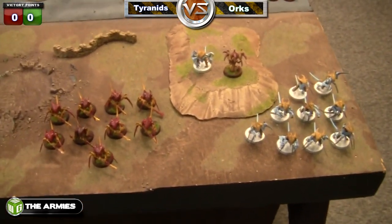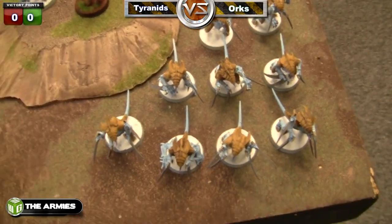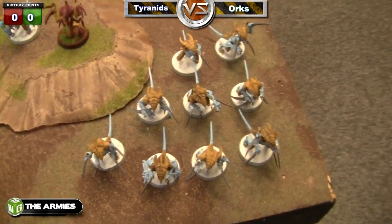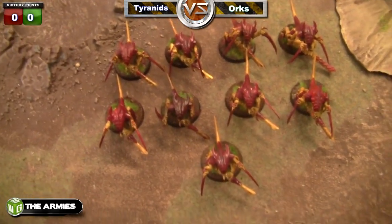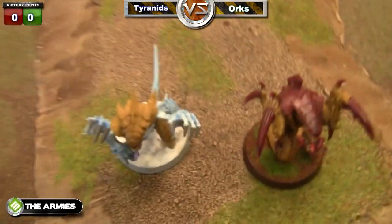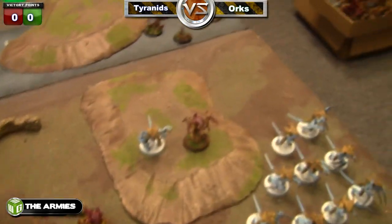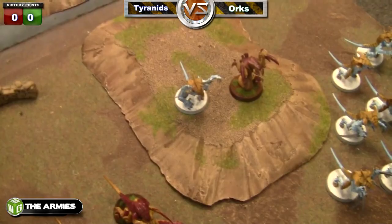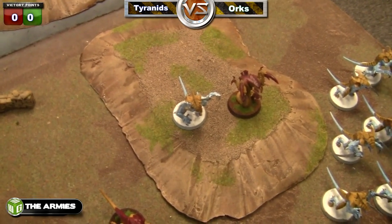Here's my one thousand point Tyranid army. We've got nine warriors with rending claws, scything talons, and toxin sacs. Nine warriors with rending claws, scything talons, and toxin sacs. The Parasite of Mortrex. A Tyranid Prime with rending claws, scything talons, adrenal glands, regeneration, and toxin sacs.